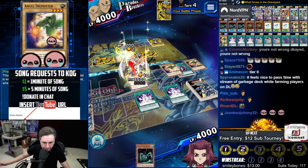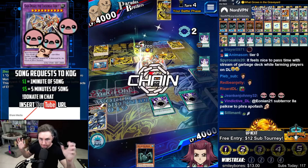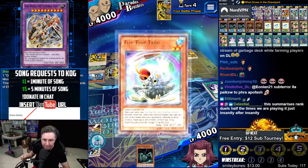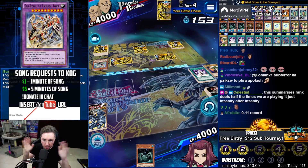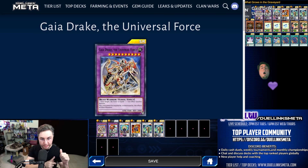Focus on how big I get. Focus on the good times. 7,300 attack. Can't be targeted nor destroyed by monster effects. New boss monster: Gaia Drake the Universal Force cannot be targeted nor destroyed by monster effects. This is the best way to play it. There can only be one winner and you're looking at him.